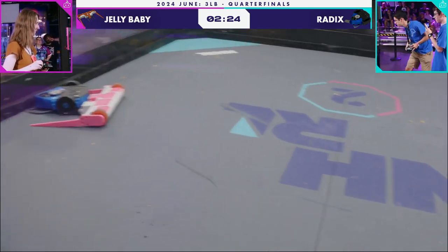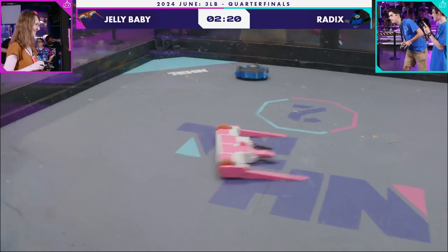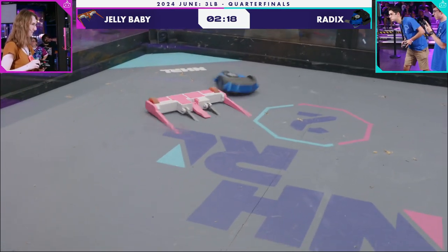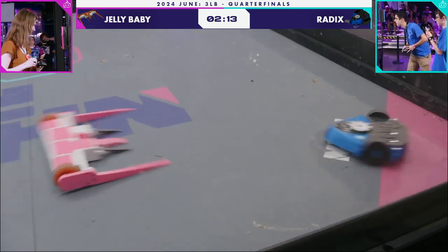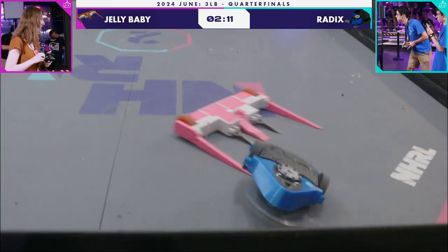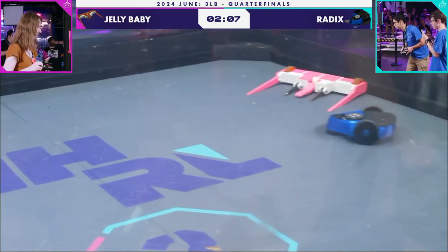Nice little self-right there — always fun when the robot can flip itself back over. Jelly Baby's robot flipper is deceptively fast. A little pop it can give people, just toss them up a little bit. It doesn't seem to even need it here — it's just able to send Radix flying using Radix's own kinetic energy.